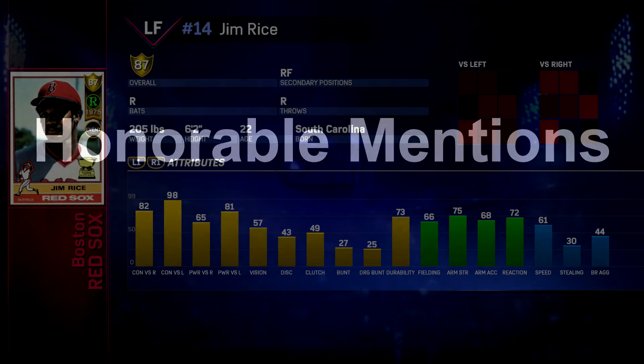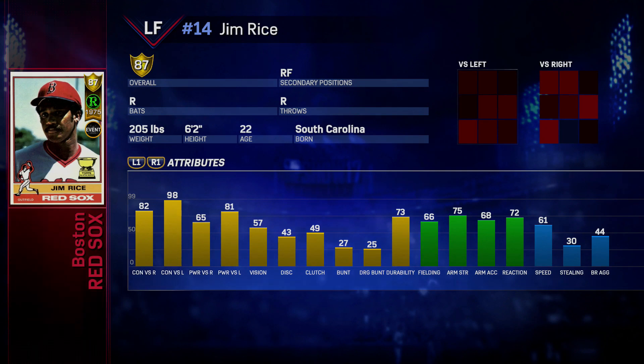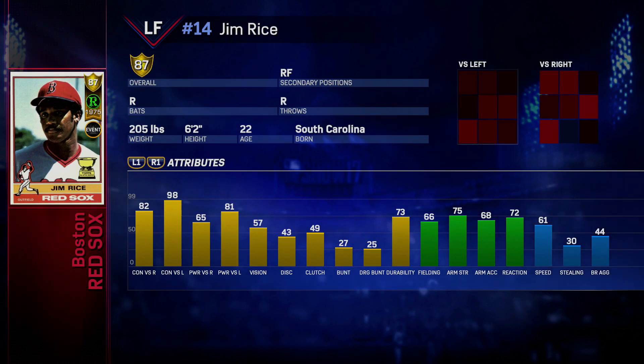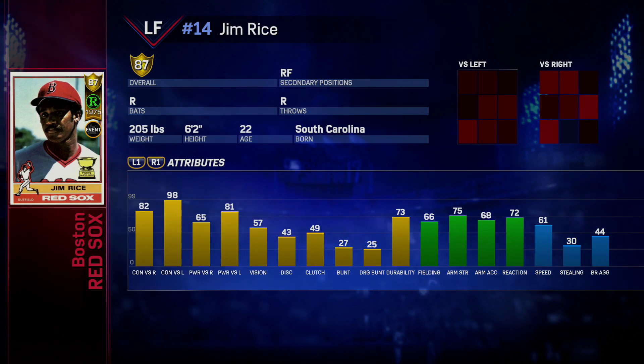Our first honorable mention is going to be this Jim Rice card. You guys will see a similar trend with a lot of left fielders — a lot of them can hit pretty well, especially against one particular hand, but they don't really have great fielding. That being said, there are some diverse players on this list. Jim Rice does make honorable mention. Nothing too great about this card.